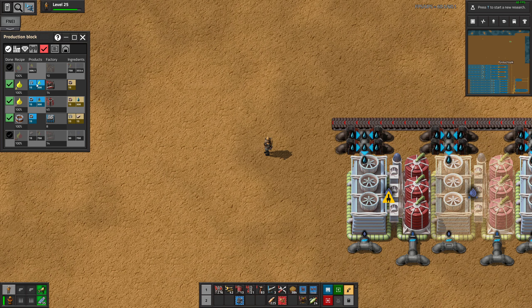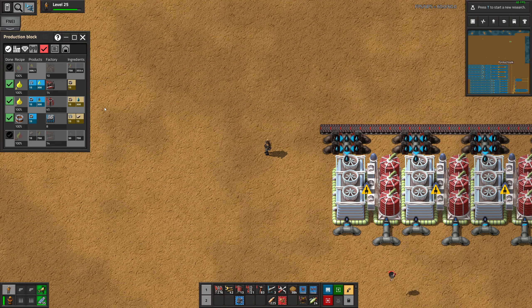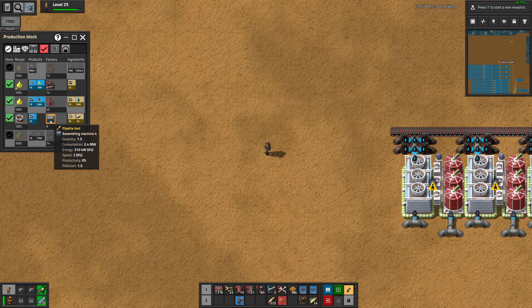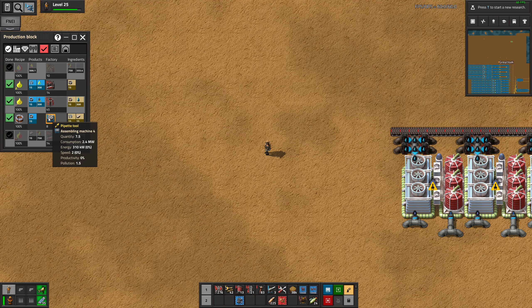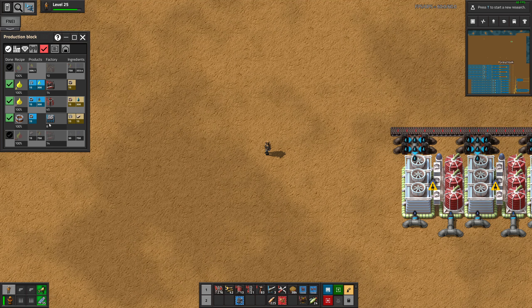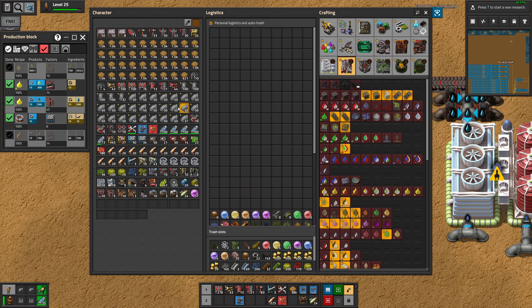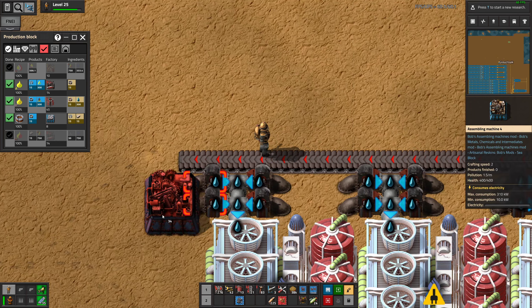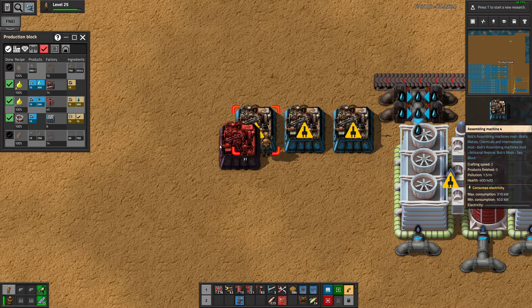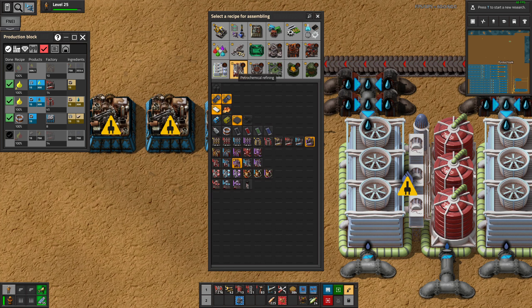So we make these filters, then we put them in air filters, then they need to be washed and then they need to go back into this. Actually they're not really washed — you liquefy the lime stuff in them. So I guess just having these three in a series is fine. Maybe we just put these next to each other because then we don't need the belt to go past all of these 45 machines.